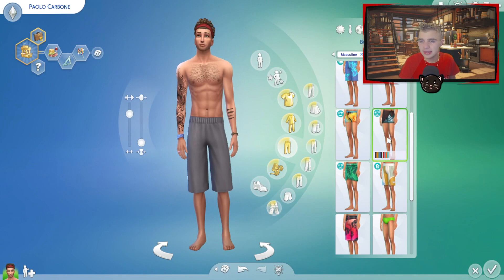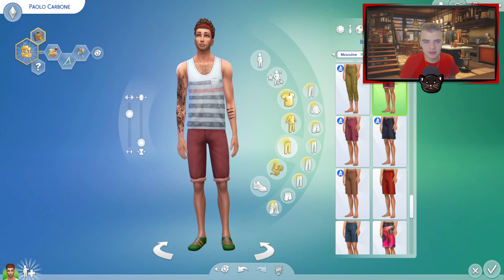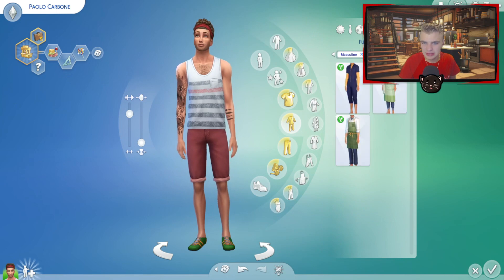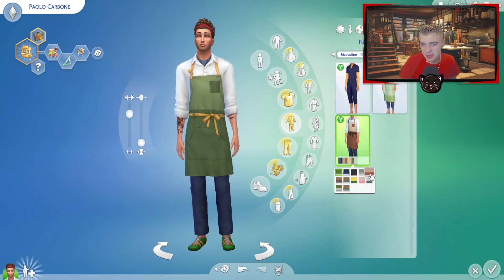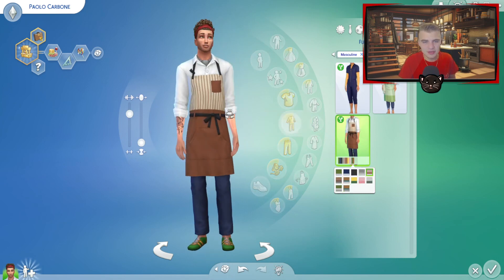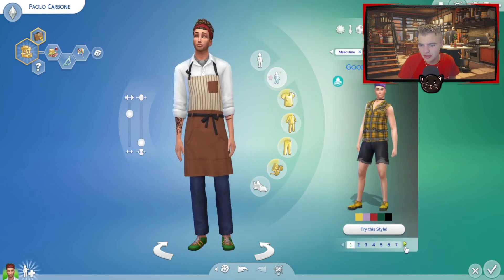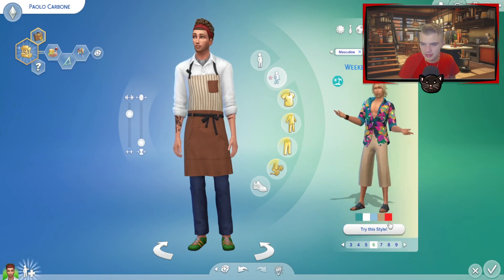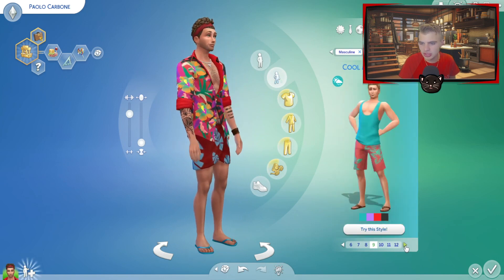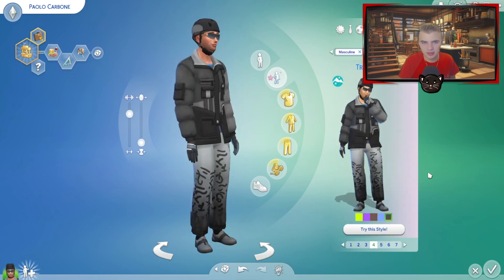Swimsuit — I don't know that we're really gonna be doing any swimming, but I'll give him a little speedo because, again, Europeans love their little speedos. Hot weather wear — I guess I can give him this so he wears it when he's outside. That's a cute outfit, look how cute that is! Actually let's not do that for hot weather — I'll just make another everyday outfit with that. We can just do this for hot weather. Cold weather wear, yeah he can wear that, sure.